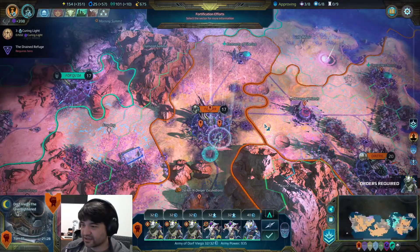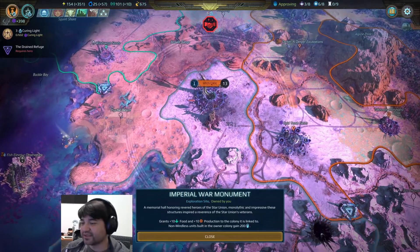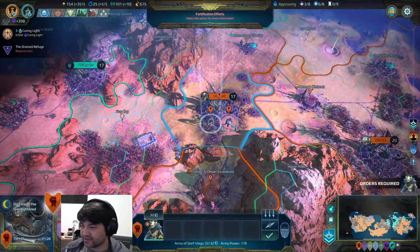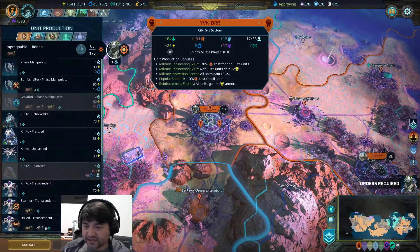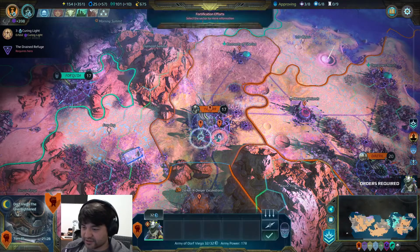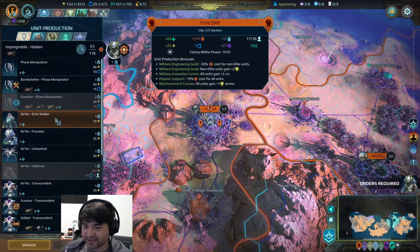Imperial War Monument — I must have lost the War Monument when I produced some of these units. Oh, I didn't even realize this place had a War Monument. That's very nice. I could get a Kirko Echo Walker just to break up the monotony of these units, but I think that's okay. The ranged units seem to be very good.